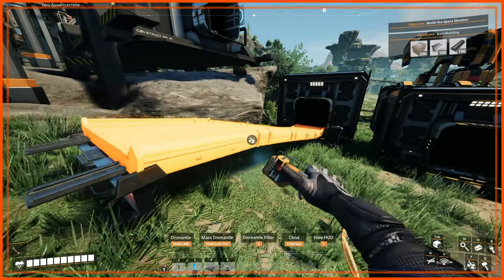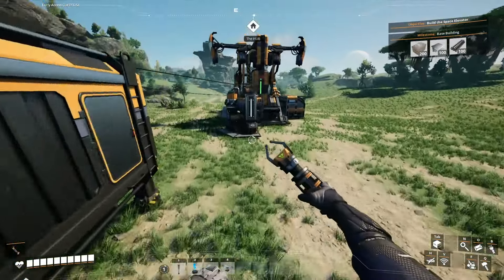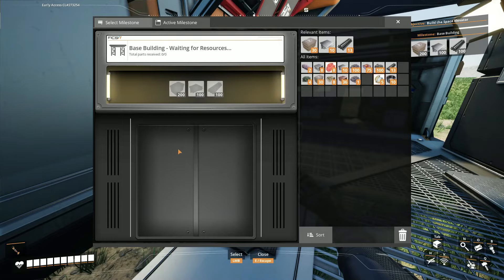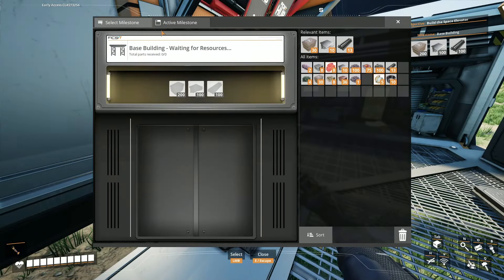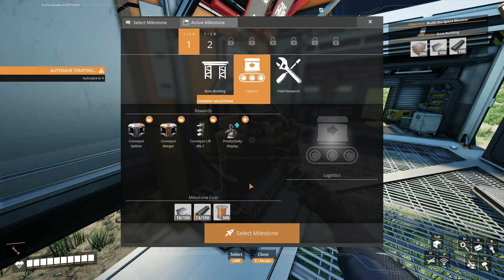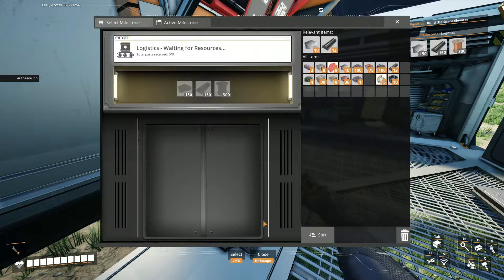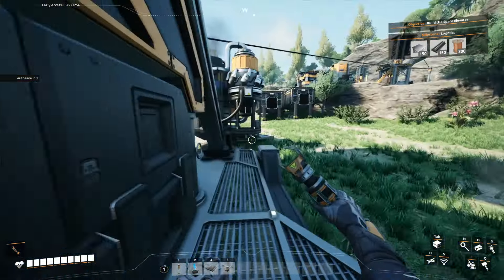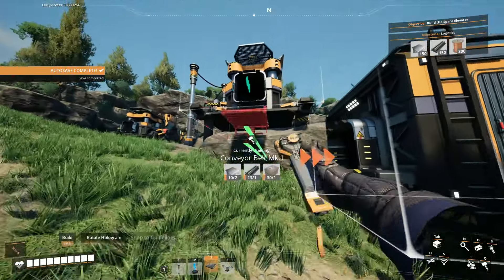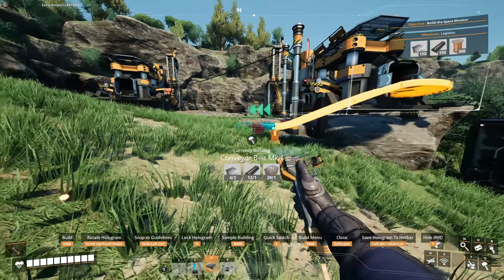Maybe I should make a conveyor lift actually. Wait, I can't make a conveyor lift yet — what do I need to do to get a conveyor lift? Conveyor lift requires a milestone. Maybe I should do logistics. I don't know if it matters too much. I need to make sure that I can get this thing to go into the storage container.